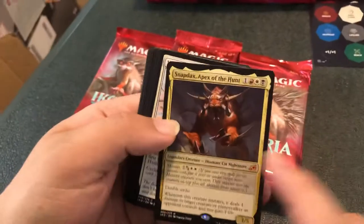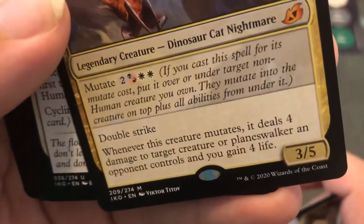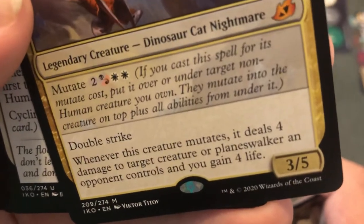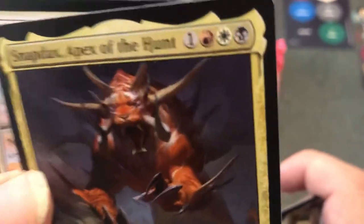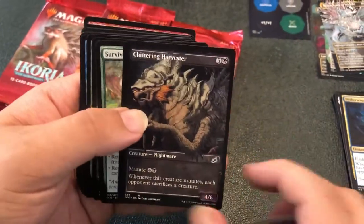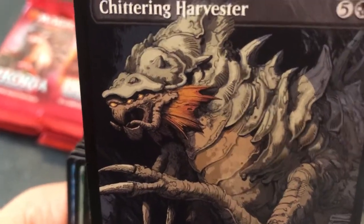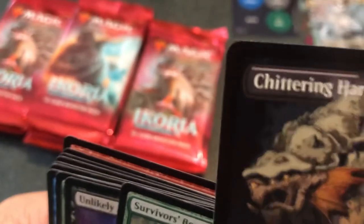Snapdax, Apex of the Hunt — there's another Mythic. Forest with Menace and Mutate, Double Strike. Whenever this creature mutates, it deals four damage to a target creature or Planeswalker an opponent controls, and you gain four life. It's a little hefty on the colors but we're in a standard with Ravnica, so a four-mana 3/5 with Double Strike and not a bad mutate cost. We'll put that in the Mythic pile. And a Chittering Harvester — a really cool-looking card, sort of like a Crocomire or an Omega Metroid.